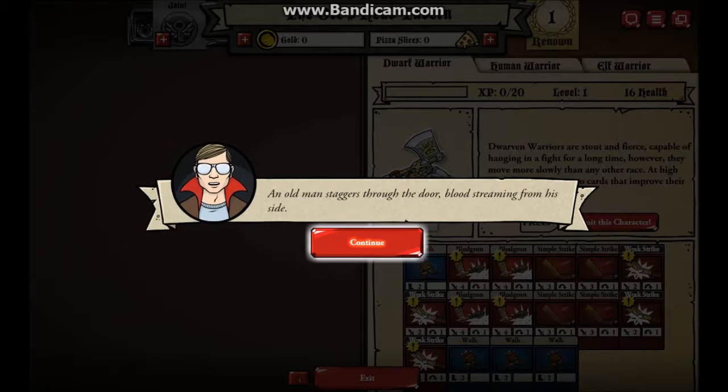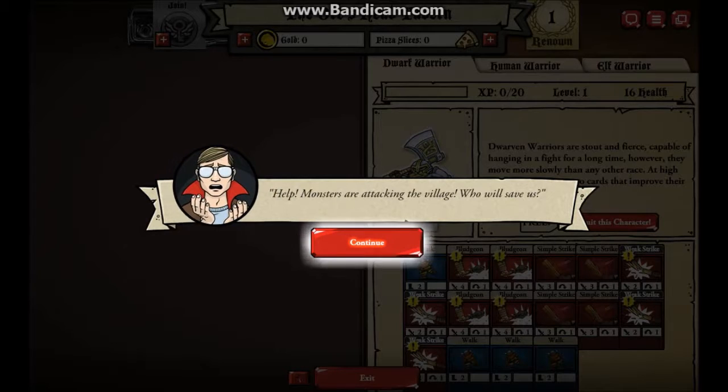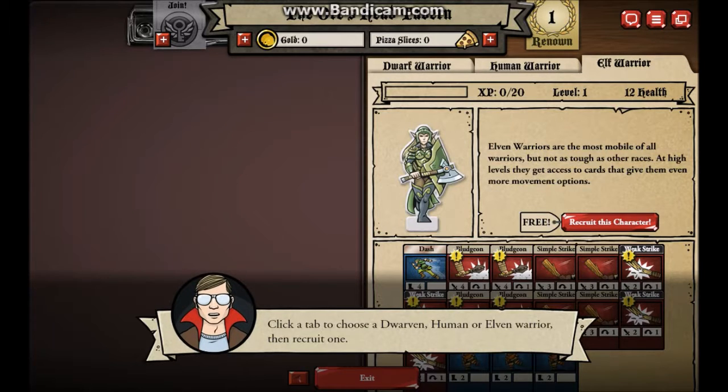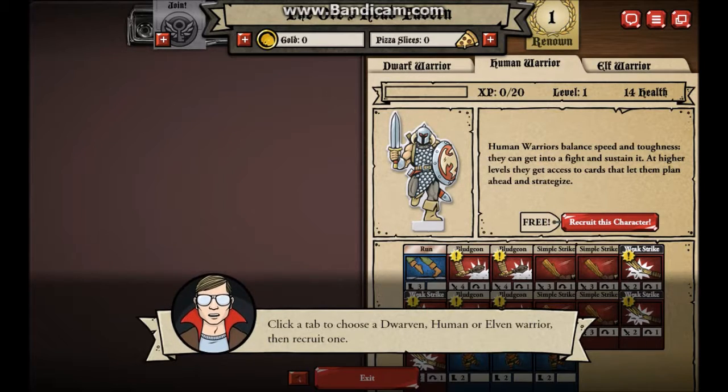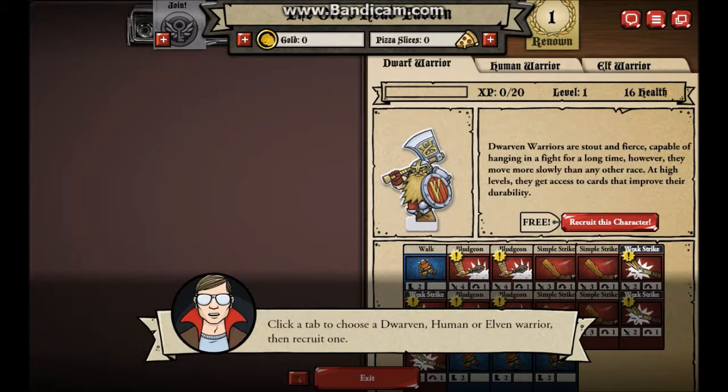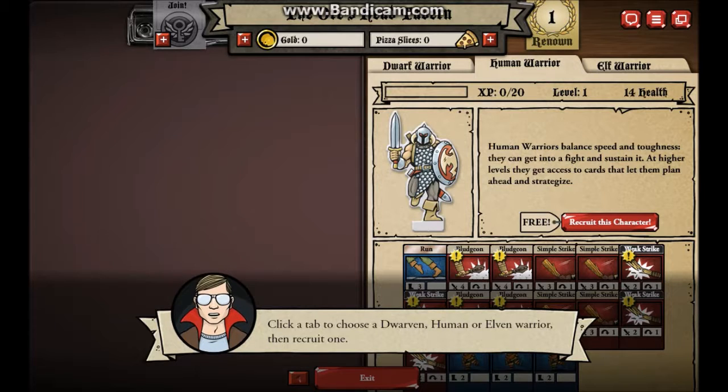Sorry about that, BoomBadger. My brother says you have to start again with some new characters. Why would you ever want to start with pre-made characters? That's stupid and boring. An old man staggers through the door, blood streaming from his side. Monsters attacking the village - who will save us? Click tab to choose a dwarf, human, or elven warrior. Is that all we have? Human, dwarves, and elves? No tieflings? No dragonborn? No half orcs. Well, we're going to go with the elf, because dwarves - albeit cool - are very slow. Humans are boring. Elf - fairly cool.